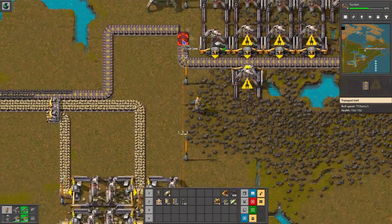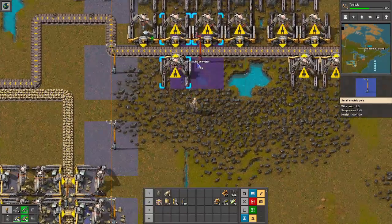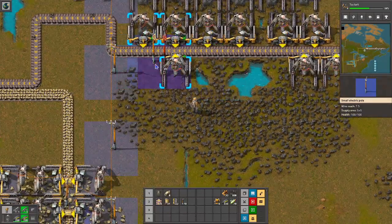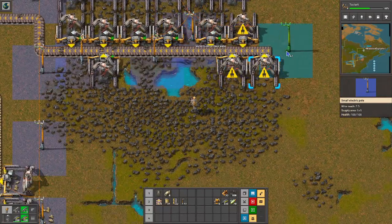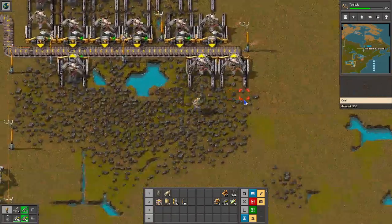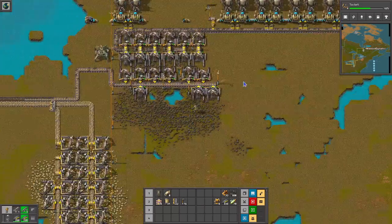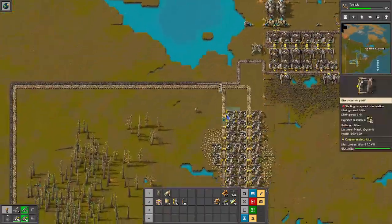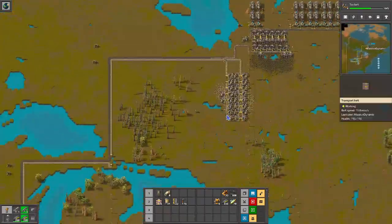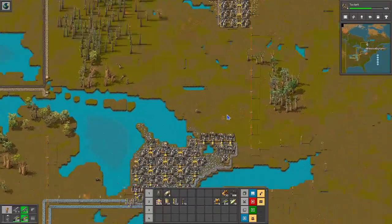That just means that we'll have to find an ultimate powering strategy like that. That's not connected. Okay, there we go. It's all powered and we're back in business. As good as it gets for now until we find another coal mine somewhere.